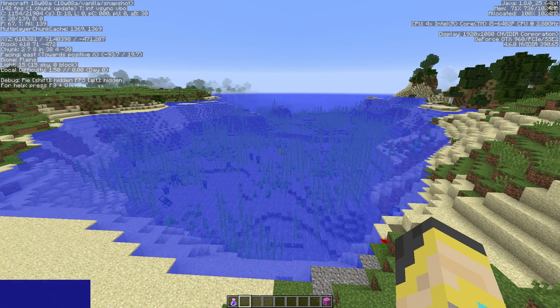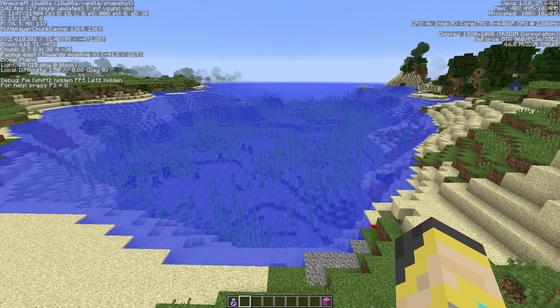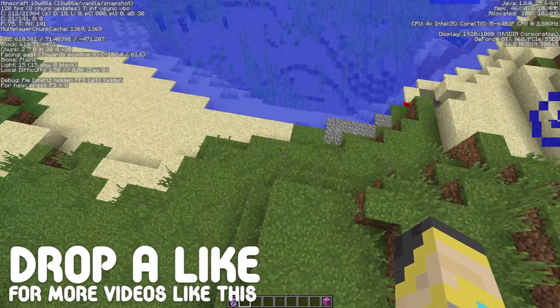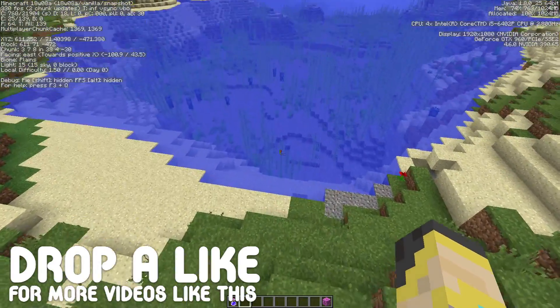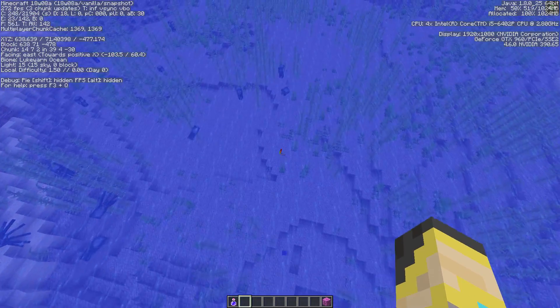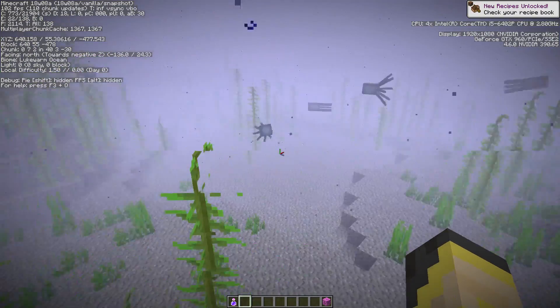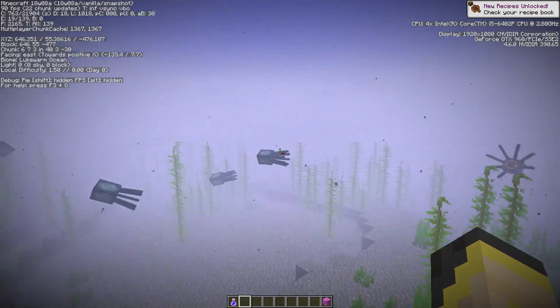Just in case you don't know, in the upper left corner on the F3 screen it says 'biome.' Right now it says plains, then beach, and then lukewarm ocean — so this is a lukewarm ocean biome.